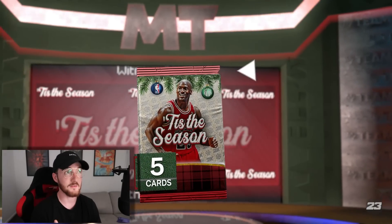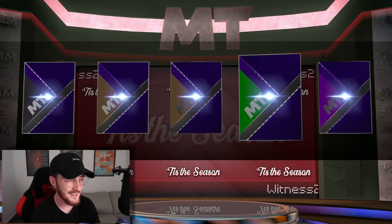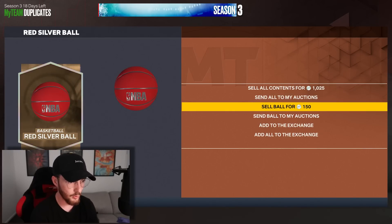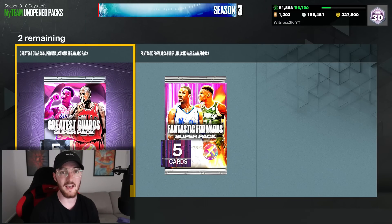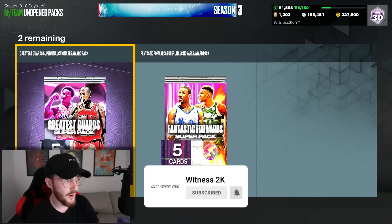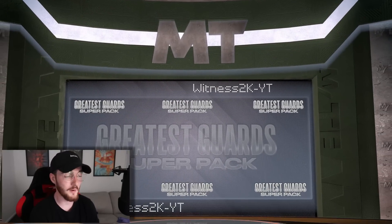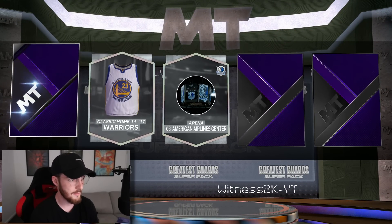We're going to open the Tis the Season pack - there are four pink diamonds and one possible galaxy opal. It doesn't shake unfortunately. We get the ornament ball, we get Larry Legend - I'll send the ball to the auction house. Now our two super packs. These packs are really hard to get - it took me a minute to earn these two packs. Make sure you are subscribed to the channel. Starting with the Greatest Guards - I'd just be happy with anyone, show me a shake.